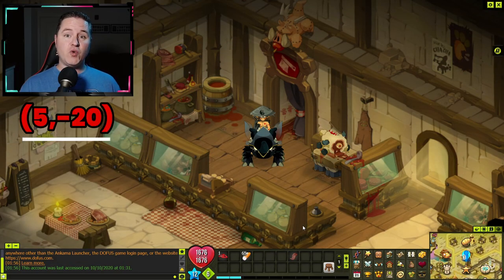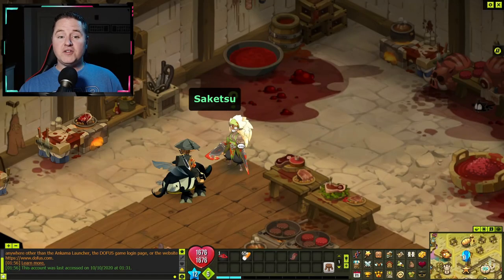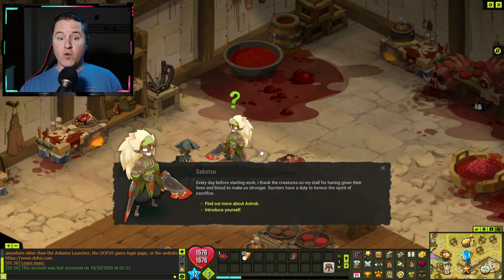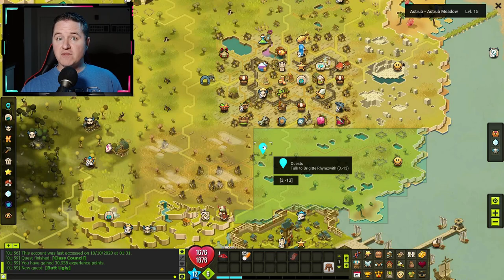The Sacrier class council quest begins inside the hunter's workshop, just on the north side of Astrob outside the wall. You have to go into the back room to begin the quest. Here you're going to talk to Sacju to begin the quest. After talking to him, he's going to send you down to 3, negative 13 to speak with Bridget.